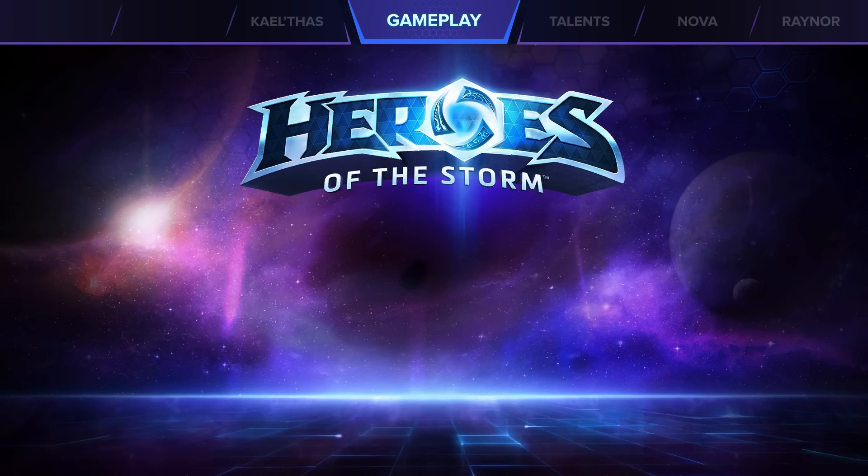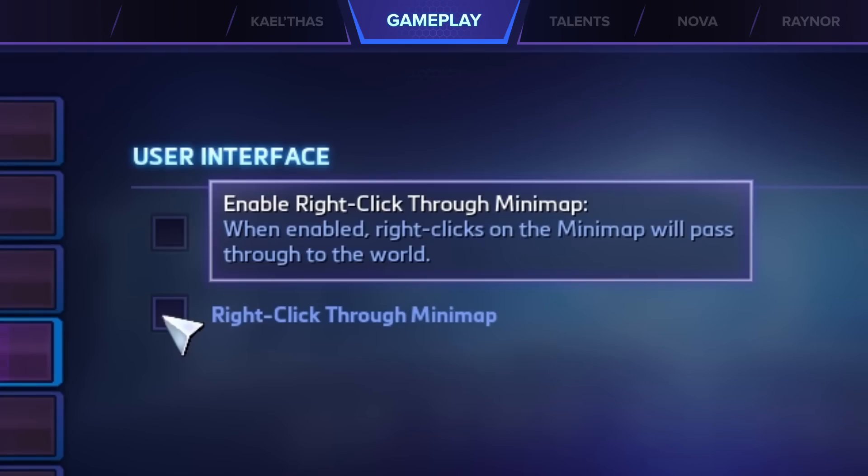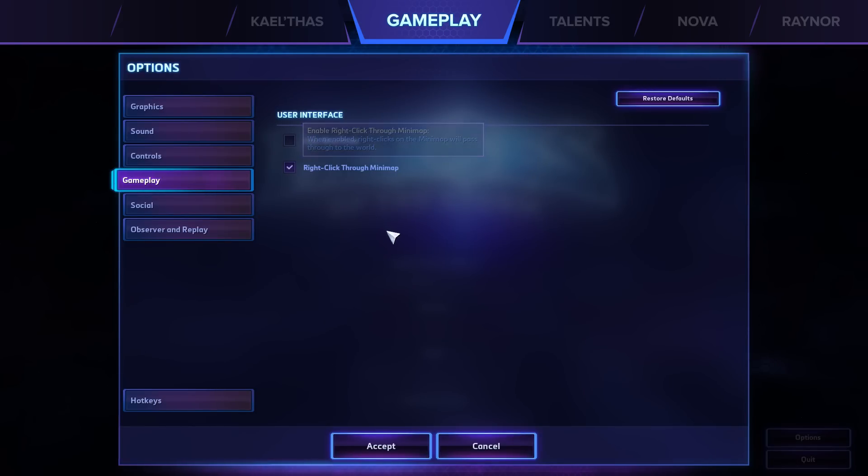Moving on to gameplay, there are a couple of quality of life changes that are going to make the game much more enjoyable. The first one is the option to enable right-clicking through the mini-map. If you've ever been annoyed that your hero suddenly turned around and died because you clicked on the mini-map by accident, you might want to enable it.